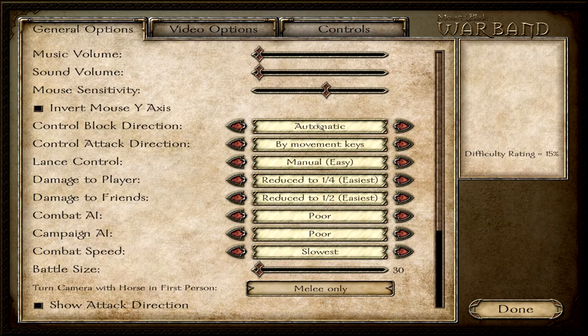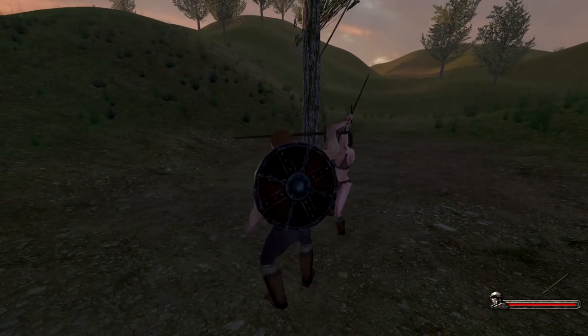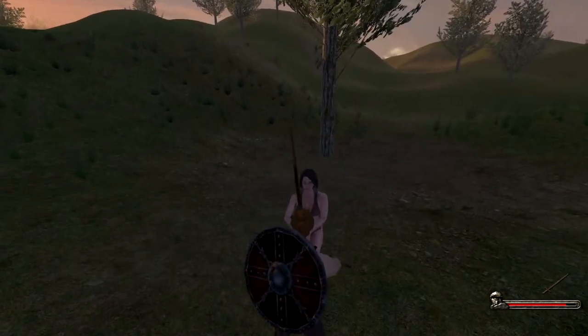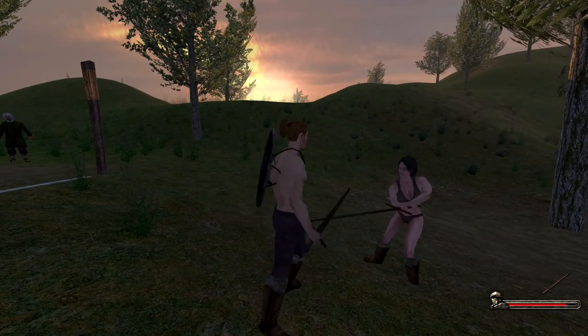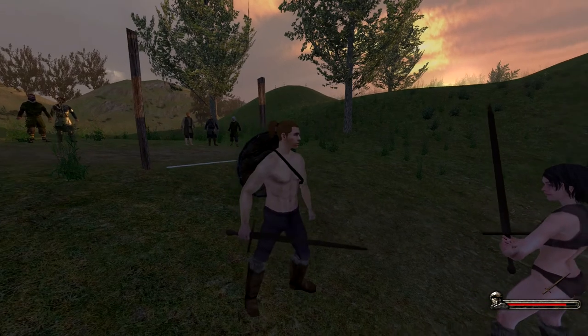I will show and explain all of them. I recommend using the automatic option in the block control options because if you use this, everything is just about timing. I was attacked, and I can deflect the upper attack with just pressing the defend button without having to focus on using any direction. I do nothing but pressing the defend button at the right moment and I'm able to deflect any attack coming at me.